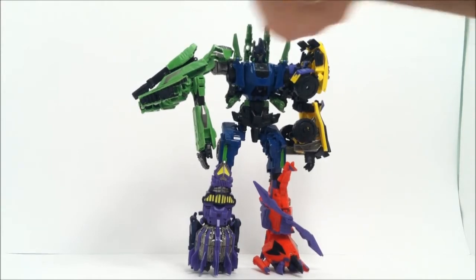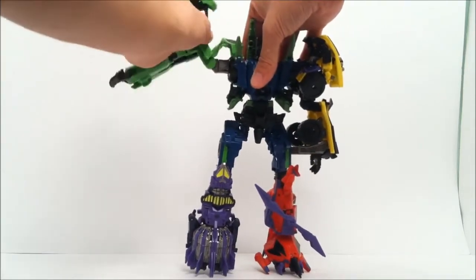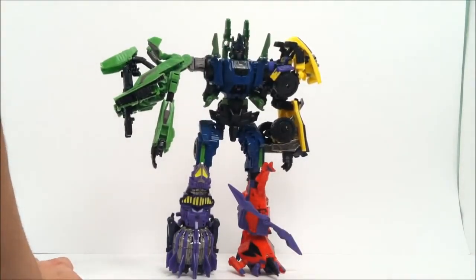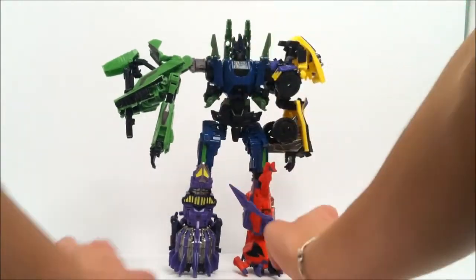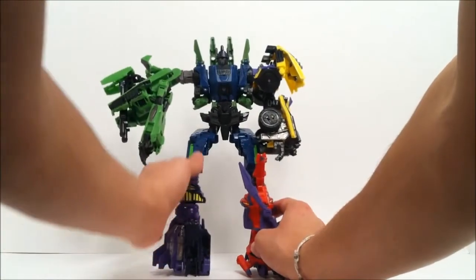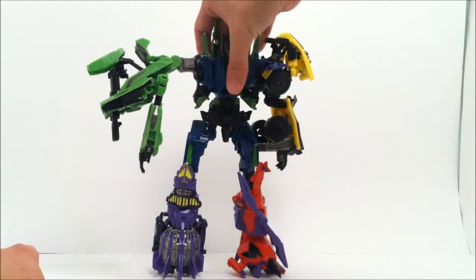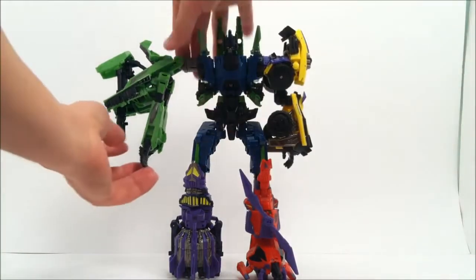Okay, I don't think it works for all the Combaticons — there are different things we can do. Brawl just really doesn't work as an arm; I get the concept but it's just not very well implemented. Same thing with Blastoff — he has real bad stability issues. Rotating them sideways might help a little, but actually that's making it kind of worse. I just don't like this configuration; it just looks bad. Swindle and Vortex are the only ones that look even decent as alternate components.